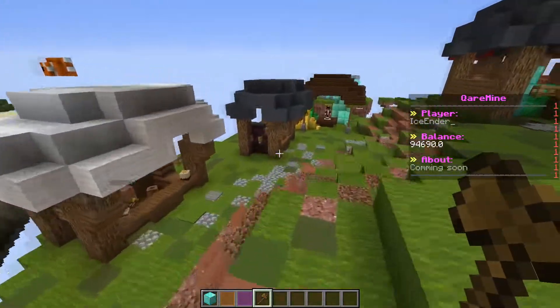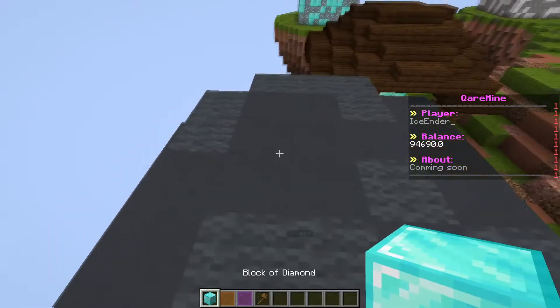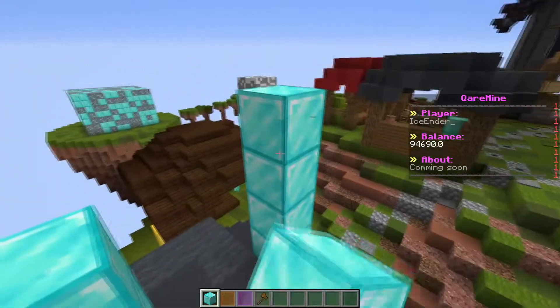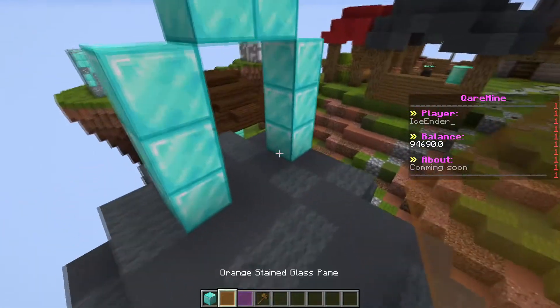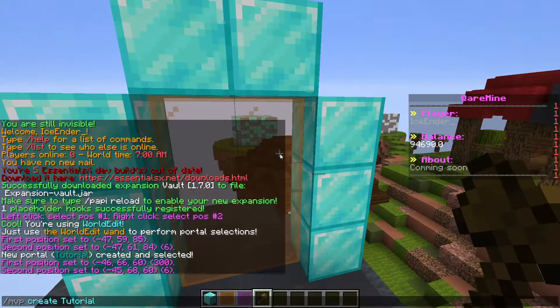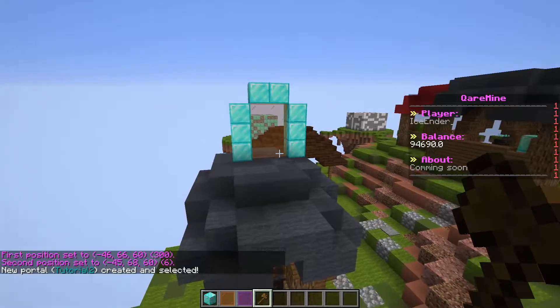Now let's build another portal right on top of here. Alright, done. Now let's highlight it again and do the same thing, but let's name it 'Tutorial Two'. It has been selected as well.